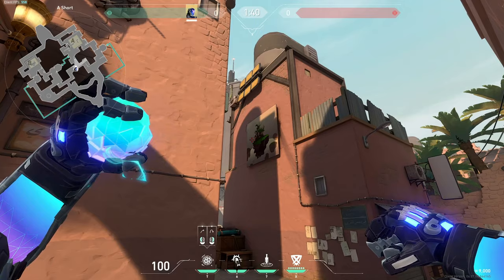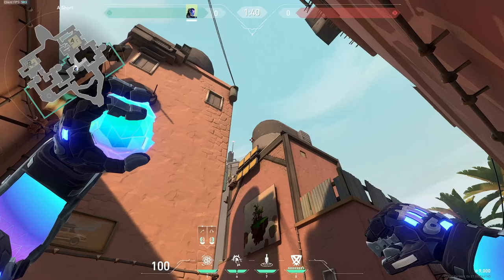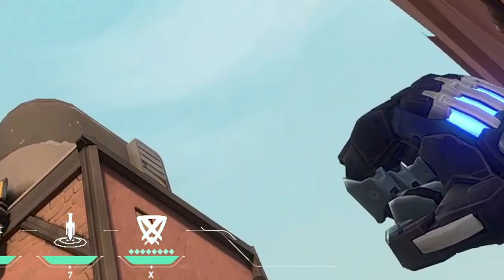There are four really good mollies from the same spot and they're all pretty easy. For the first one, aim at the red side of this trash can — this should land default and it's really good for post plant.